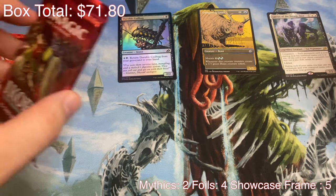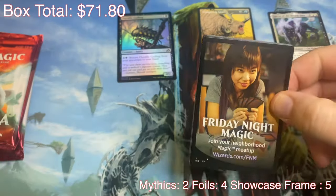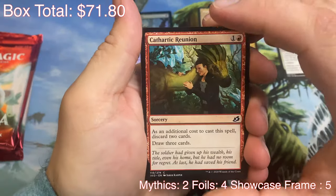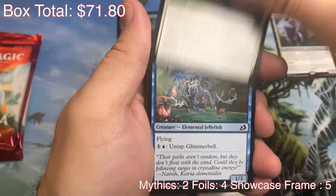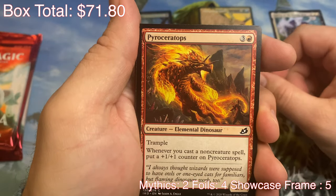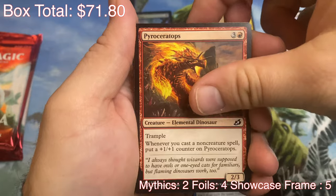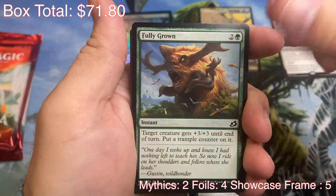We got a comic book style Trumpeting Gnar. I'm digging that. She's ready to play Friday Night Magic. Cathartic Reunion. Best Friends with the Dinosaur. Divine Arrow — wrecking somebody. Glimmer Bell — jellyfish should be in the water. Pyroceratops — a fire dinosaur. Yeah, no. I'm out. Mutual Destruction. Fully grown, just like me.